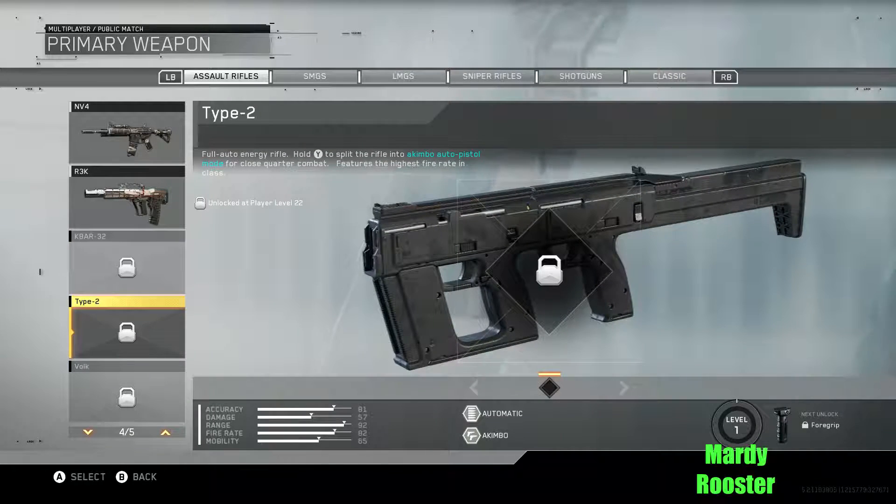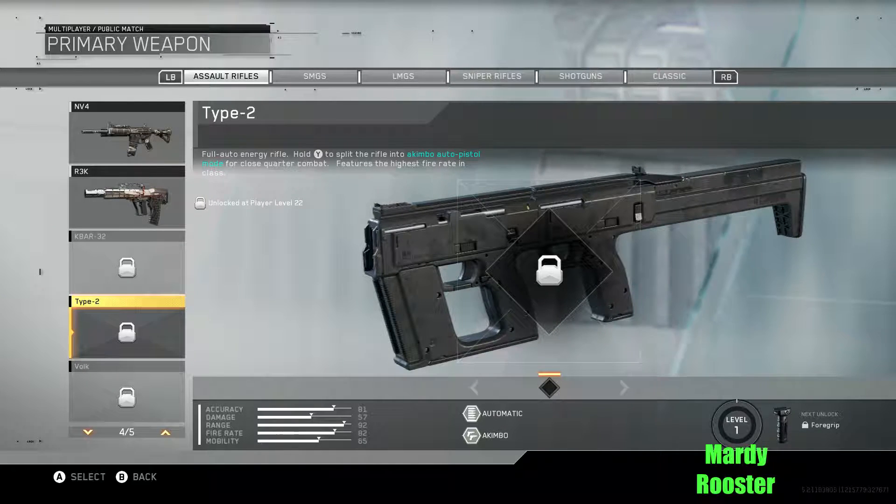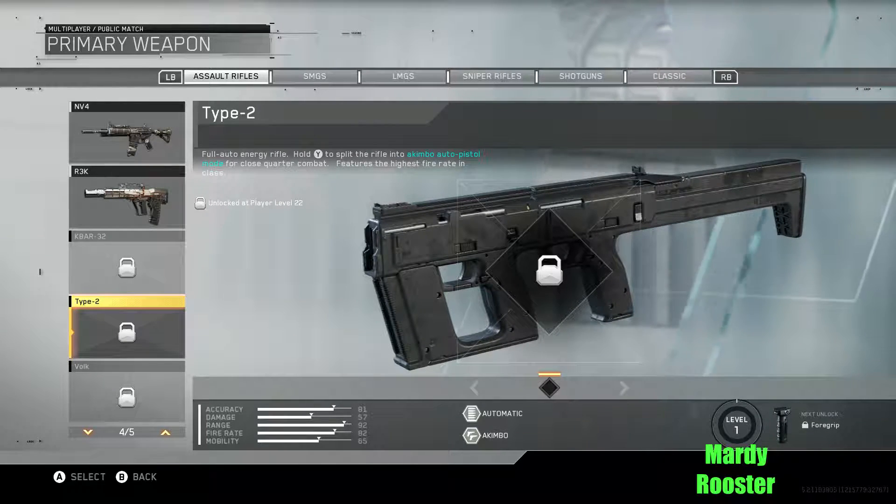Type 2: full auto energy rifle. Hold wise to split this rifle into a Akimbo auto pistol mode for close quarter combat — features the highest fire rate in the class. Oh my god, you can use it as an auto rifle, but as soon as you're entering a building, you can split it into two fully automatic handguns, and once you're outside you can switch back. That is really sweet, but I bet the auto rifle is mediocre and so are the pistols — because normally they can't be overpowered. That's how I'd balance it anyway.